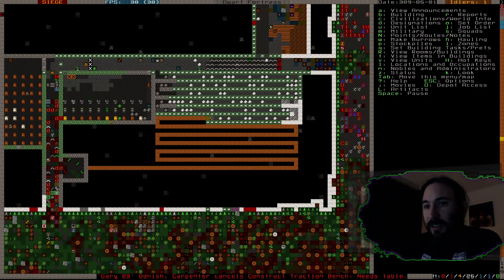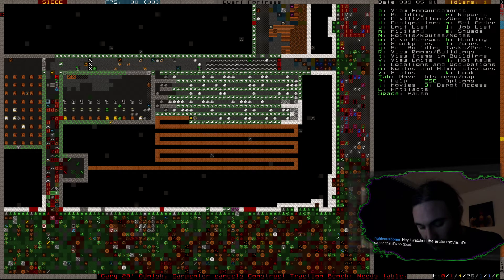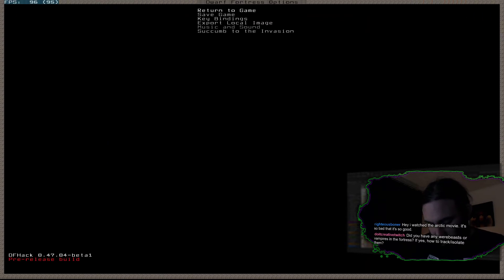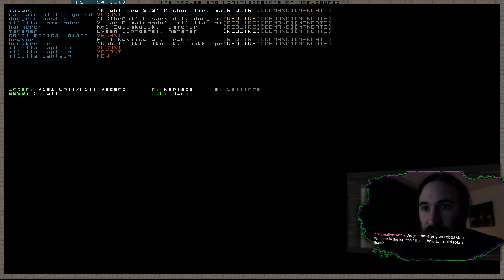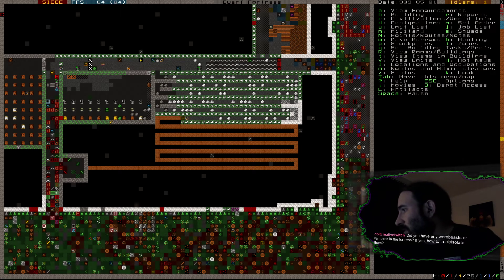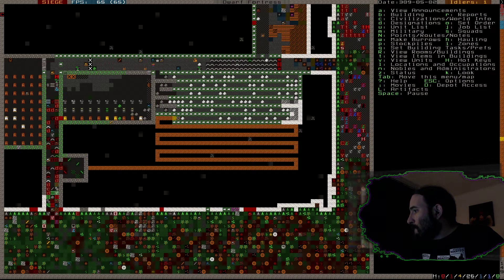Oh God, this hole's taking a long time to dig. We haven't got any cages. How's my bar situation coming along? Let's check the stocks for bars. This indicates to me that we didn't set the count accuracy. Here's the bookkeeper — if we say S for settings, all counts will remain accurate for the foreseeable future. Now we'll be able to see how many bars we've got. It'll take a second to actually count everything, but it'll be fine.